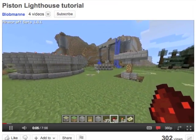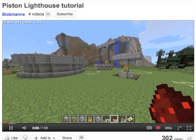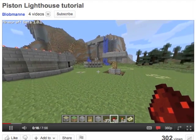The second video today is from a YouTube user called Bob Man, and they've done a tutorial about how to make a lighthouse beacon that appears to have the light circle round and round using pistons, so that's really interesting and it's a nice effect.